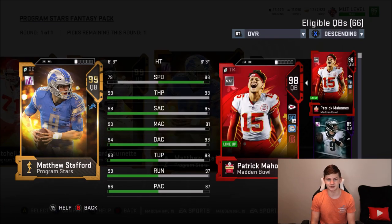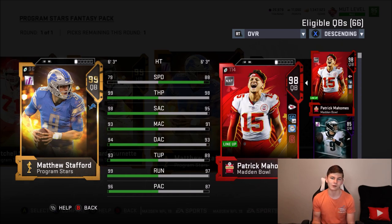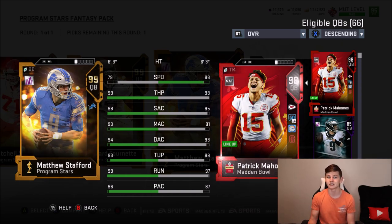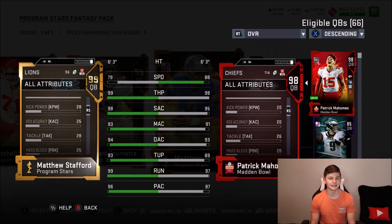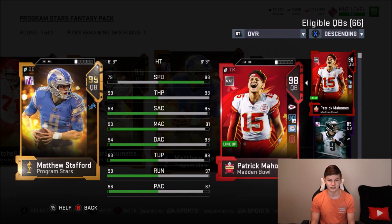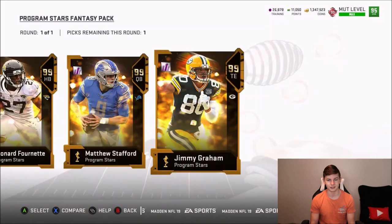Next we have Matt Stafford — I was waiting to see his stats. He has 79 speed but really good throwing stats: 99 throw power, 98 short, 93 medium, 94 deep, 93 throw under pressure, 99 throw on the run, and 96 play action. Also worth mentioning — EA said there will be no more power-up players in the game, so cards without power ups won't be getting them. He also has 83 acceleration and 70 carrying.